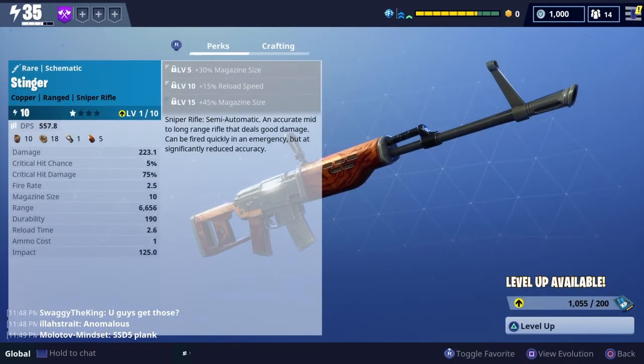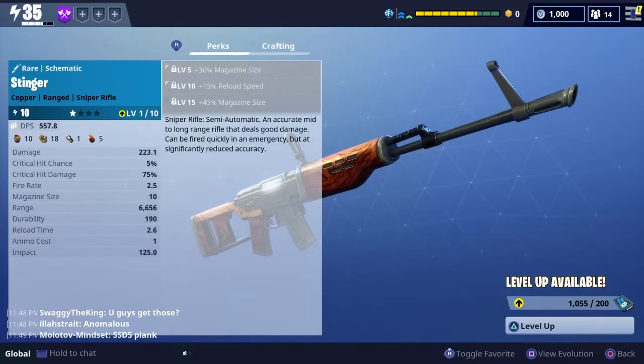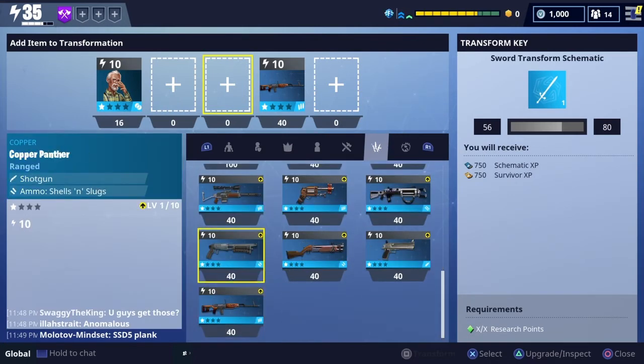Reload speed is also great on an automatic weapon. But yeah, let's get back to it. I was just trying to pick certain items that I didn't want so I could throw them in this schematic, and when you throw them at this schematic, you'll get points towards other stuff. There are several different XPs in this game.